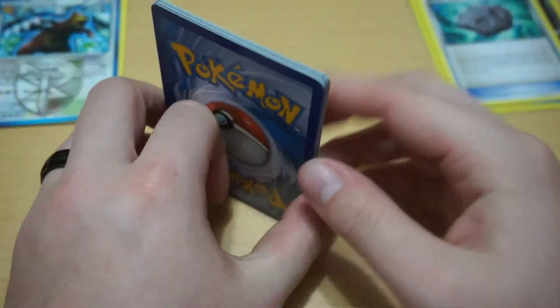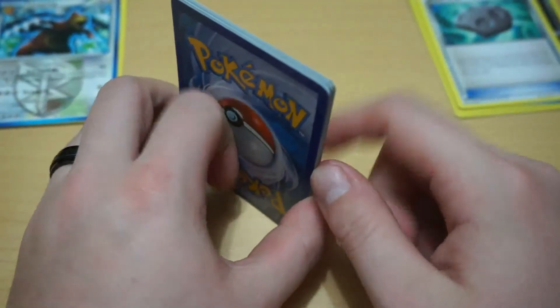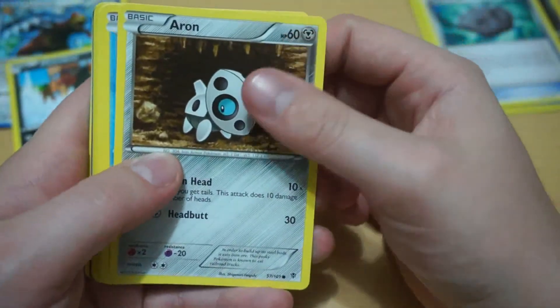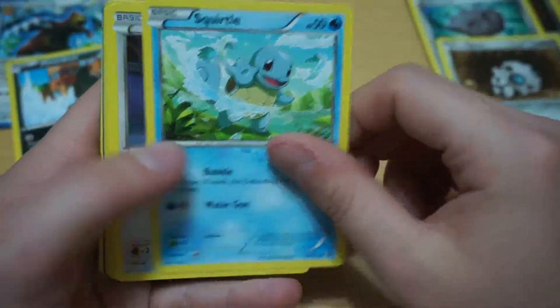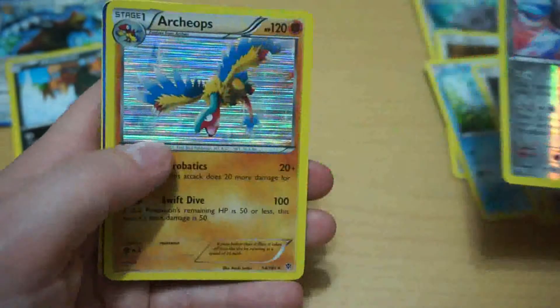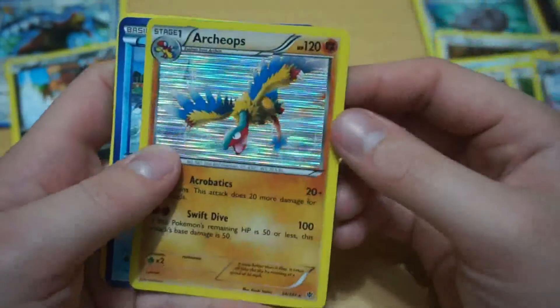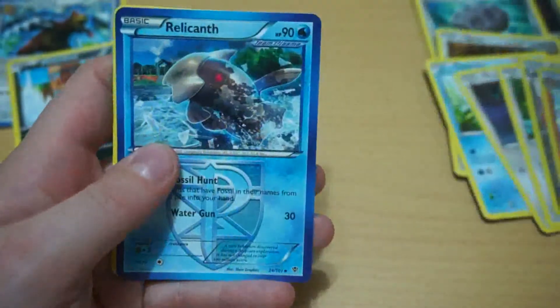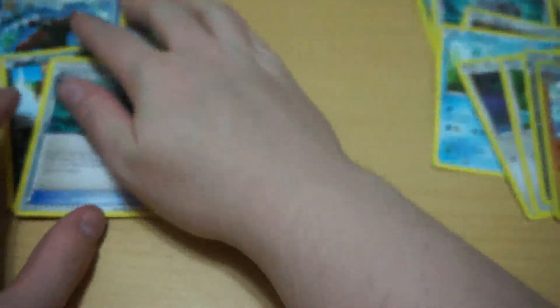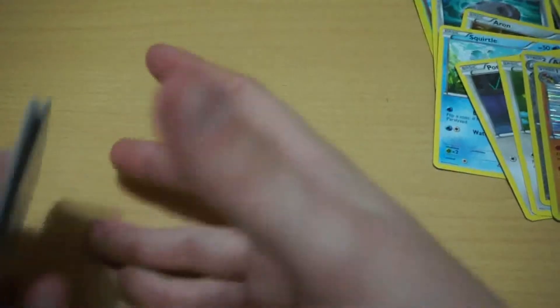Let's see — I bet there's going to be another Tynamo. Houndour — I have him. I don't remember if I have this one but I do like him. Oh, Squirtle. Porygon. Teddiursa. Oh, I don't have him. I know I don't have him — I have the first stage though. Relicanth, I have you. And no Tynamos — what a miracle!